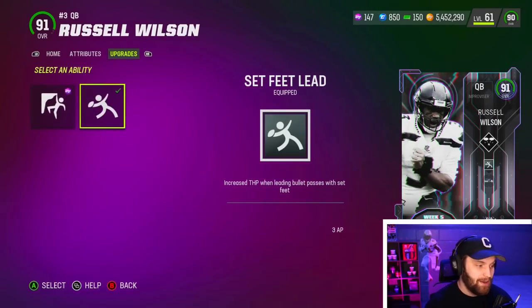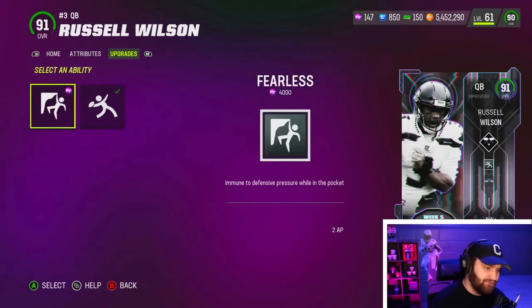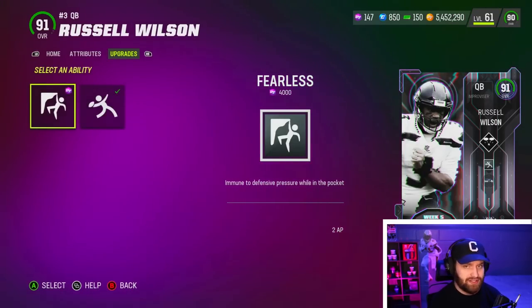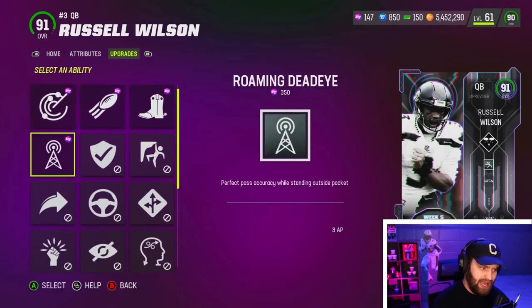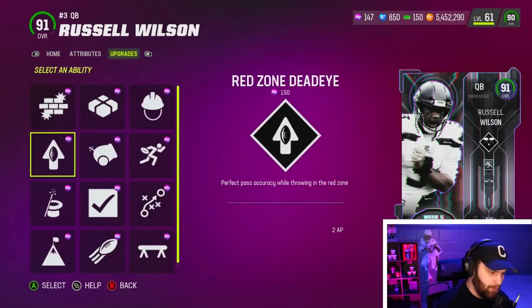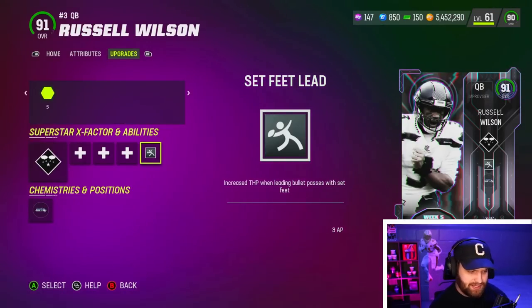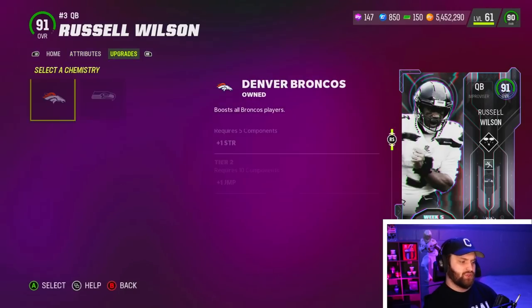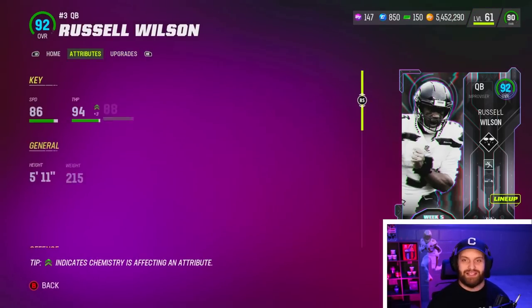We are going to be rocking Sifi Lead, which comes in his special ability slots. He also gets Fearless for 4,000 training for 2 AP. 4,000 training is a lot of coins to use one ability, and you can't get Sifi Lead and Fearless together, so there's really no point in using that. Everyone who gets him is probably going to use Sifi Lead anyway. He does get Broncos chem as well, of course. Let's get right into a game.